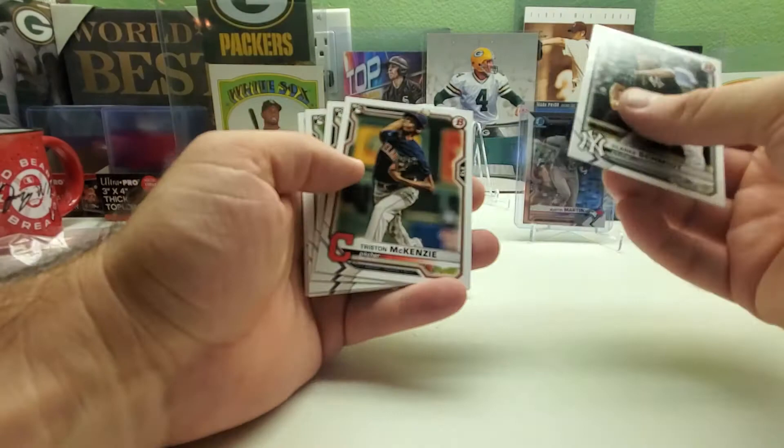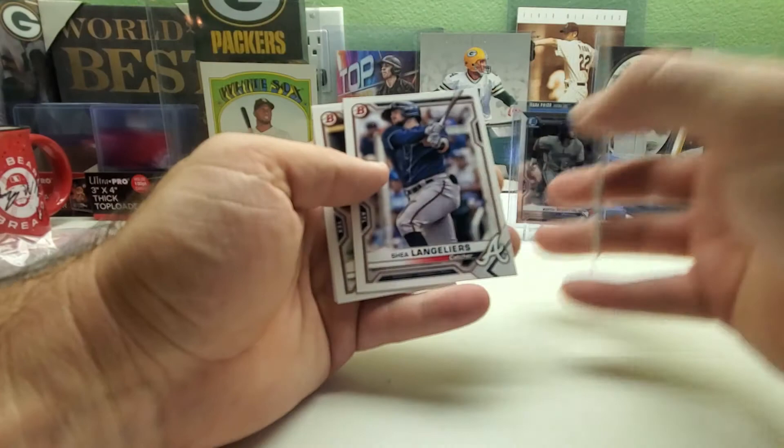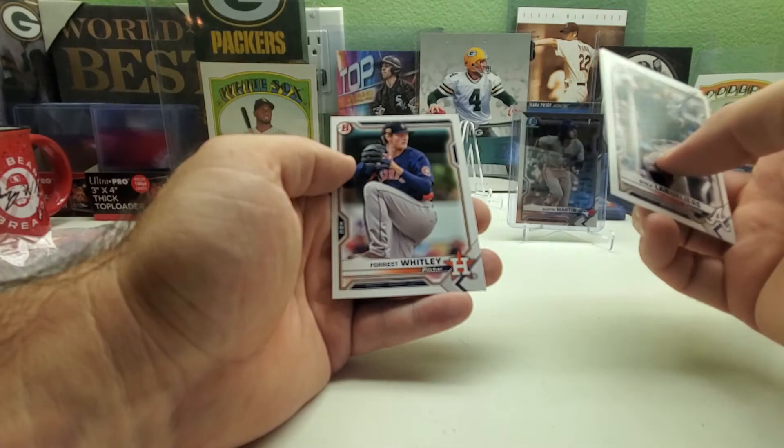Clark Smith, Tristan McKenzie, Ian Anderson, Nick Mandigal, Garrett Crochet. Another Spencer Torkelson and Jobert Sanchez First Bowman — first time seeing him today, but I've got a few already. We got Shane, Byron, and Forrest.